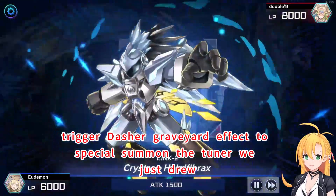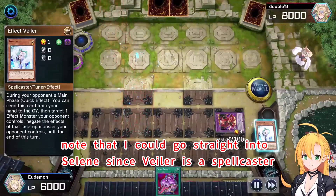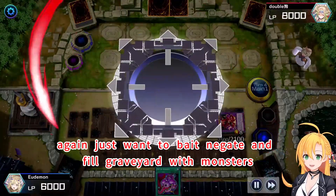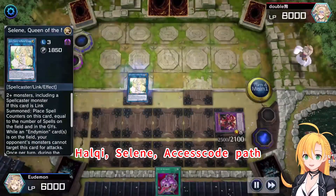Trigger Dash's graveyard effect to special summon the monster we just drew. Note that I could go straight into Selene since Vyla is a Spellcaster. Again, just want to bait the negate and fill the graveyard with monsters. How could Selene act as a counter here?